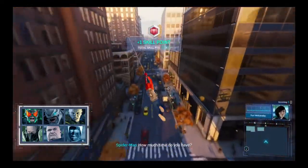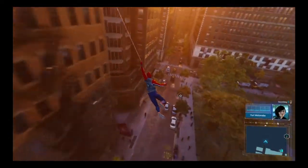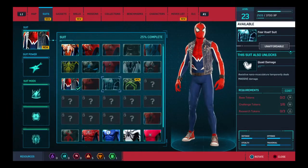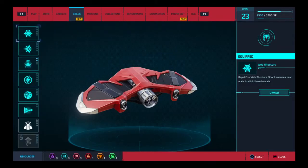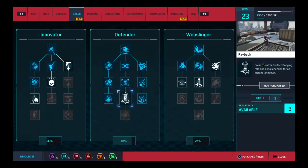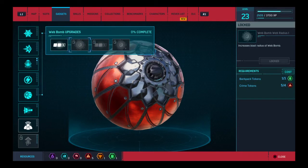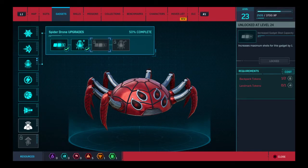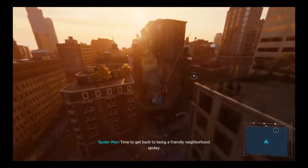Okay, I'm level 23 now. I got 3 skill points — I want to upgrade my spider bomb still. I got new suits. I don't know — I'll be sticking with the spider-punk for some time. I got 3 points and I wanted payback, which after a perfect dodge opens me up for an instant takedown — yes please. Let's hit up gadgets. It's still locked and won't tell me the level. Time to get back to being a friendly neighborhood Spidey.